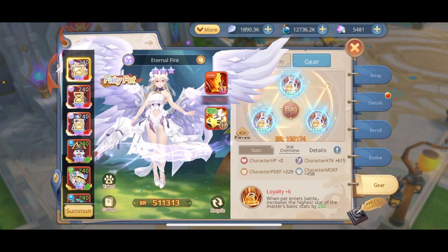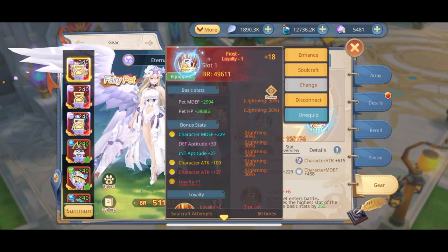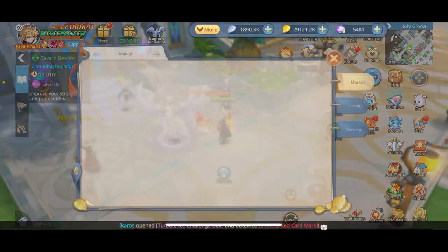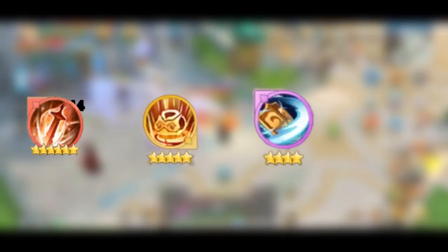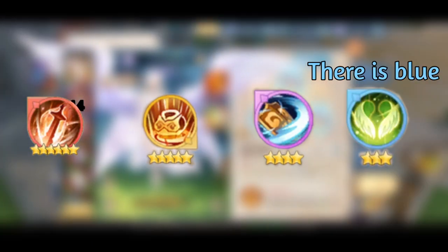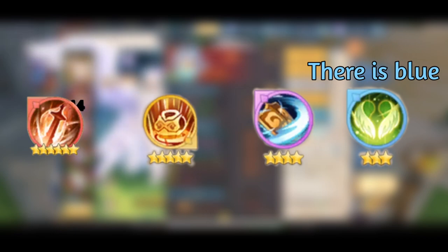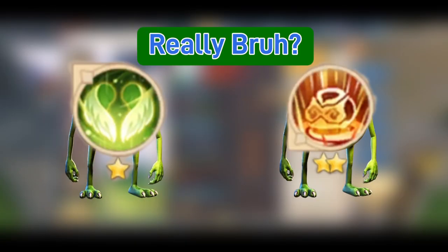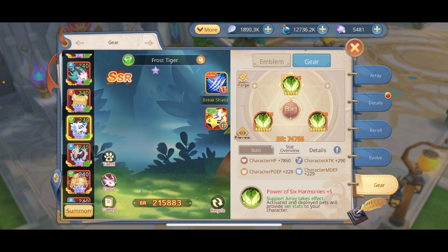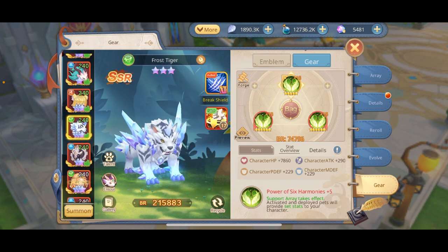Now let's talk pet gear. You have different colors on each set: you have the red ones which you want to try and get, you have the yellow ones, and you have the purple ones. I'm not sure if there is a blue set — honestly I forgot, it's been too long.